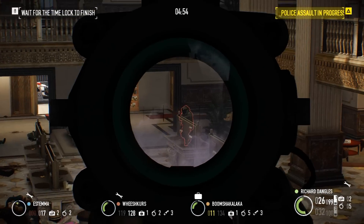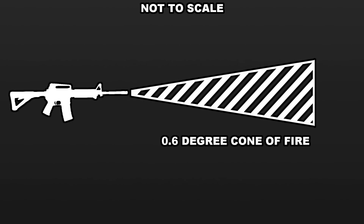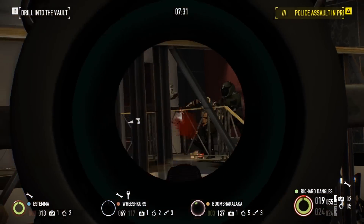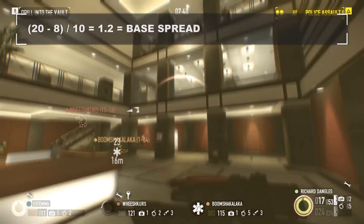Base spread is a measurement of degrees. When the CAR-4 is fired, a cone is projected in front of the weapon and the vertex angle of the cone is 0.6 degrees — shots fired will travel anywhere inside this cone. Now let's say instead of equipping the Competitor's Compensator, we equip the Funnel of Fun, reducing our base accuracy to 8. So 20 minus 8 is 12, and 12 divided by 10 equals 1.2, meaning the cone of fire for this weapon is 1.2 degrees.